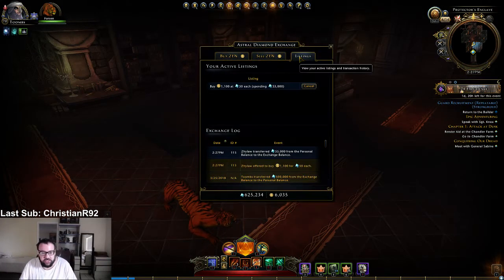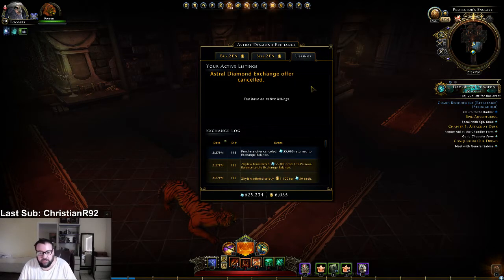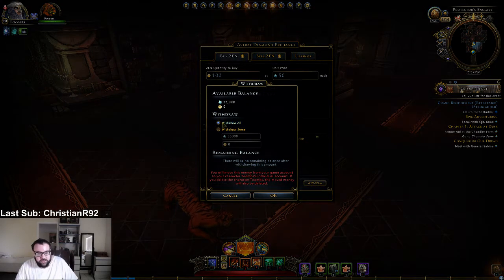And you go to listings. And look, there's the listing, because the listings are account-wide, not per character. You hit cancel. Now that it's canceled, the money is actually inside the exchange box. So what you do is you click withdraw, and you click withdraw all. And then you hit okay.